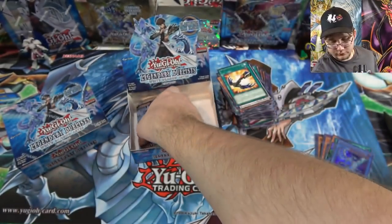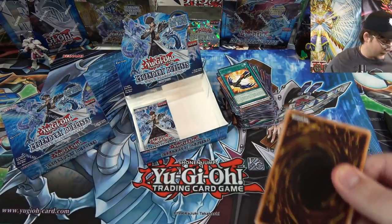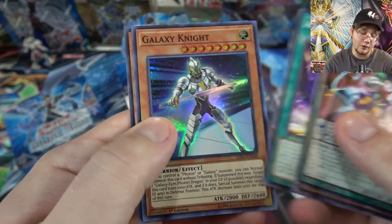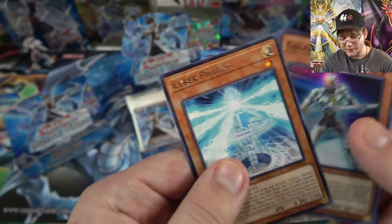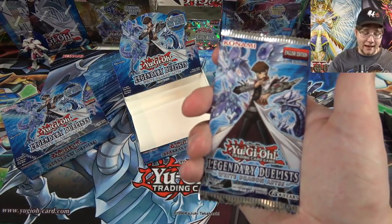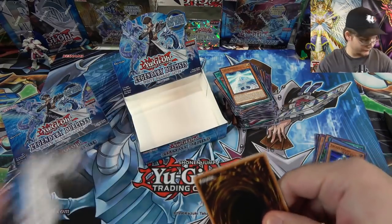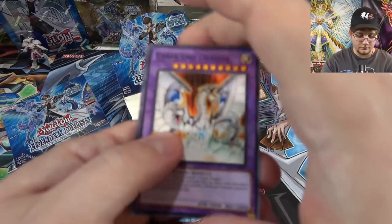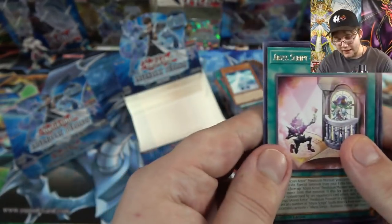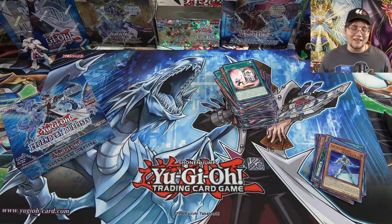Crossbow. Come on, try to get one more holo. Okay — Galaxy Knight, there's your other holo. Cyber Pharos. Last pack — come on with the holo. Cyber Ends. And then a Romantic Terror. Not too bad with that box, but man, that ritual — it's gonna get me every time.